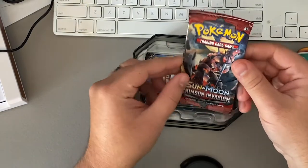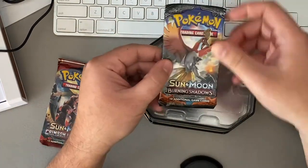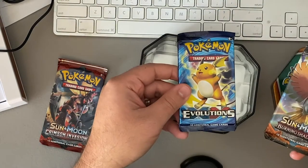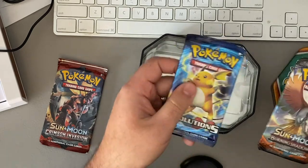We have Sun and Moon Crimson Invasion, Sun and Moon Burning Shadows, and then Evolutions — those are, I think, from the base set.